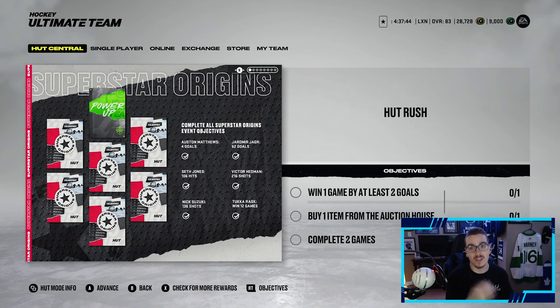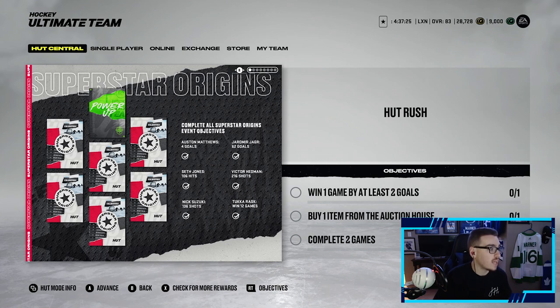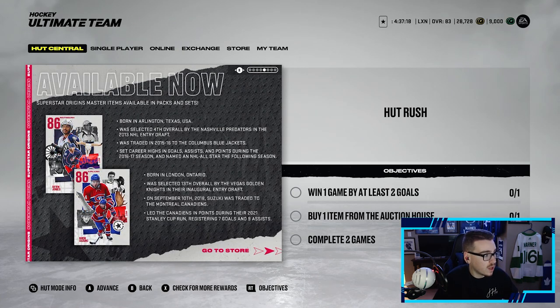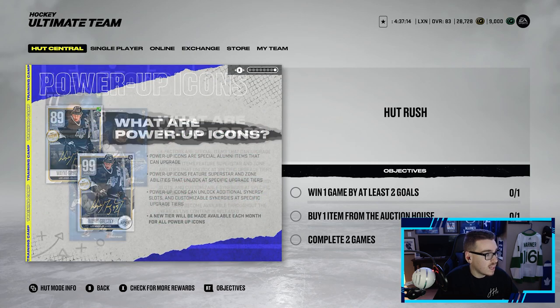First things first, I'm going to show you guys all the new banners they released. So Superstar Origins — complete all Superstar Origins event objectives. Score 4 goals with Matthews, 62 goals with Jager, 106 hits with Jones, Victor Hedman 216 shots, Nick Suzuki 136 shots, and Tuukka Rask win 12 games. You get a bunch of collectibles and a power-up collectible, which is pretty cool. We've seen the master items already.